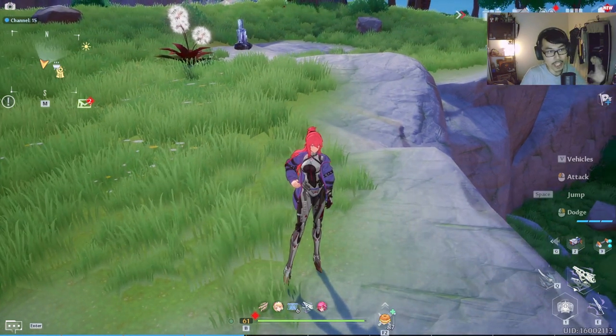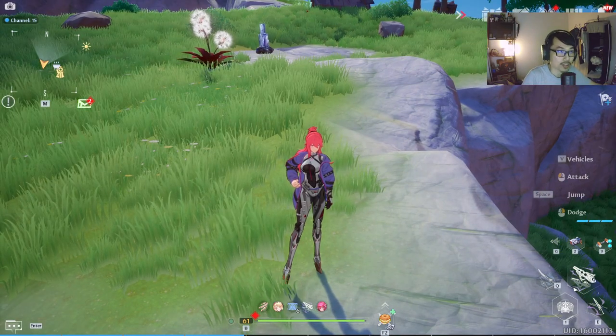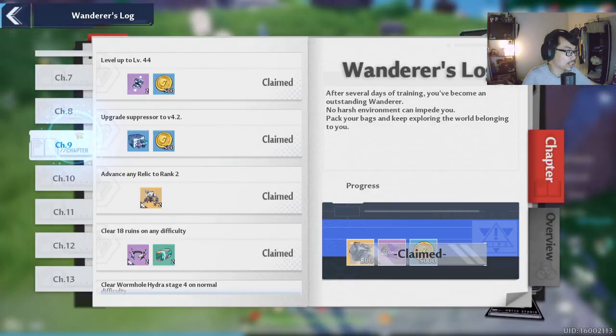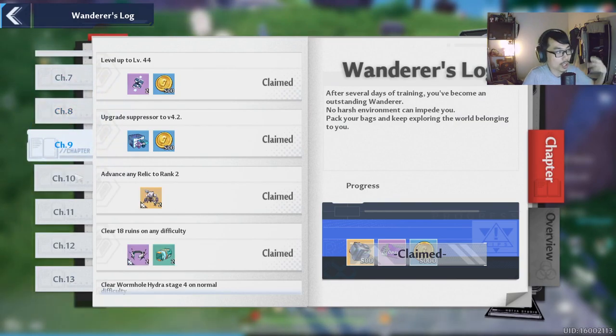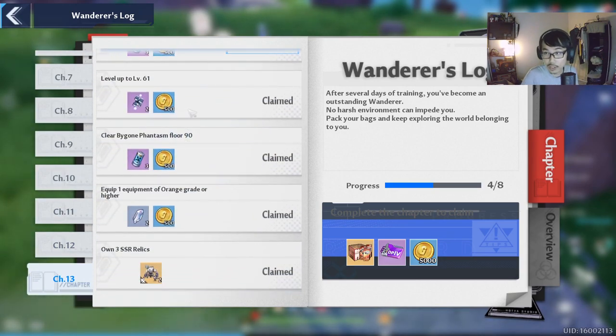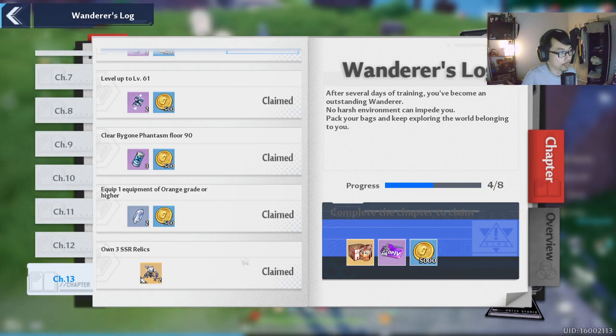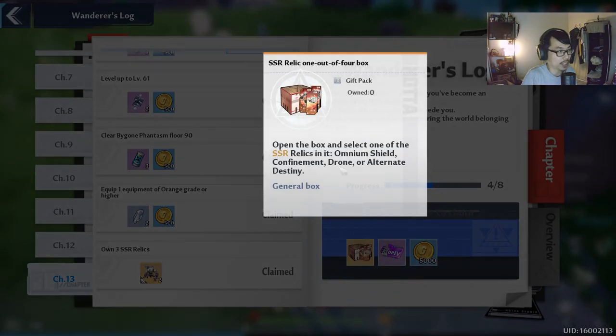Now if you guys are not aware, today you get to choose only if you're level 61, from the book quest. Chapter 13 is where you can unlock another one, but for this particular one you need to be level 61. Once you complete chapter 13, you will have the ability to get this — the SSR Relic 1 out of 4 box.